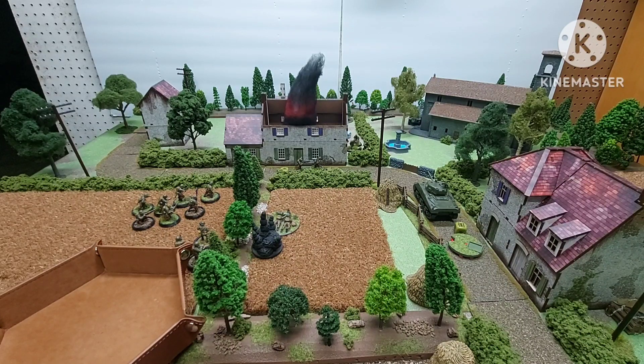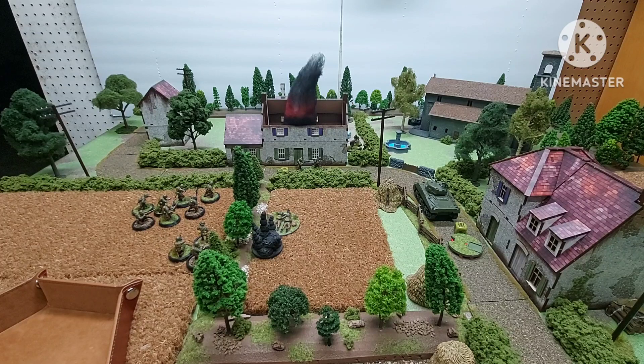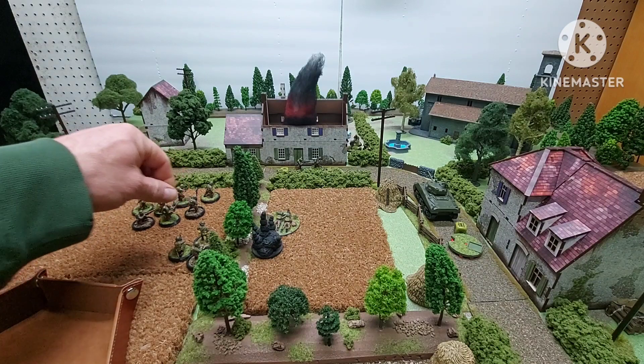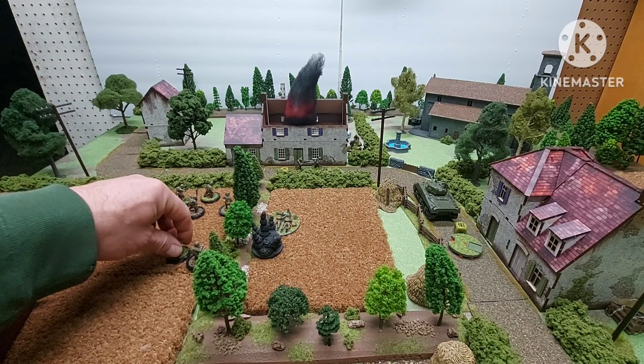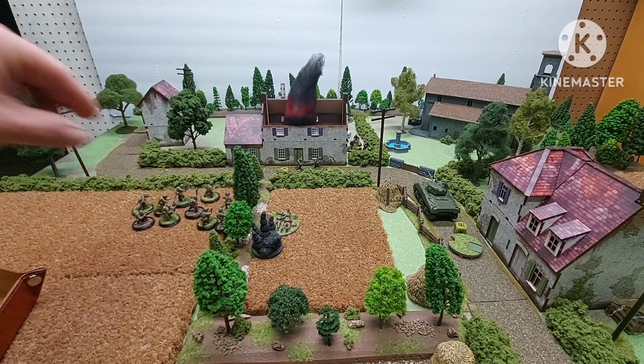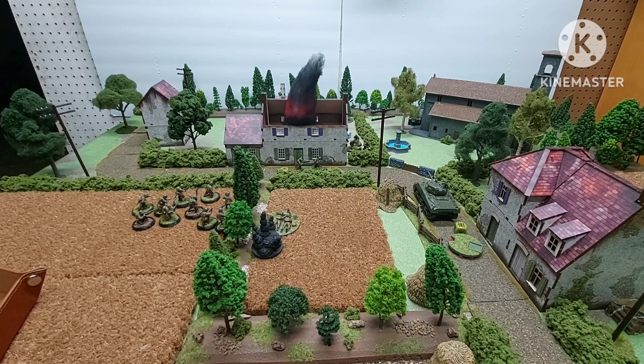Next die out of the bag — not looking too good for the Germans, looking great for the Americans. Got an American dice. I'm going to run the commander up and over, move him up so he's in range of a few squads for future turns.